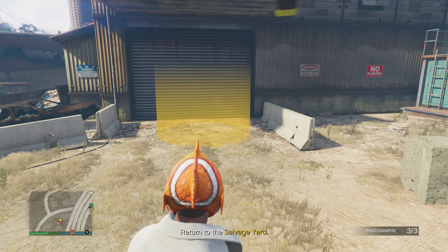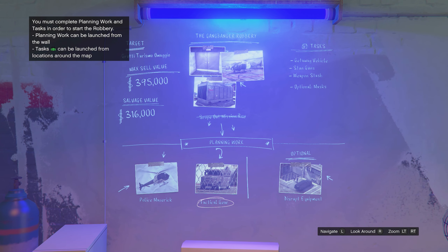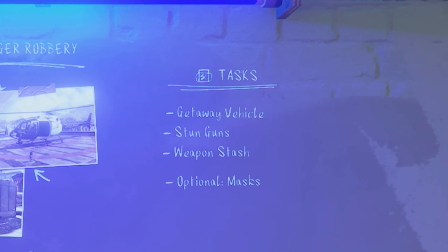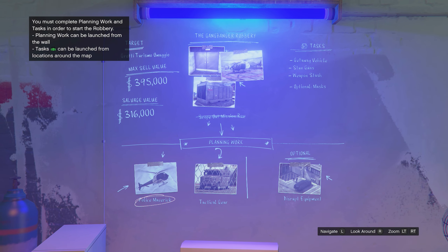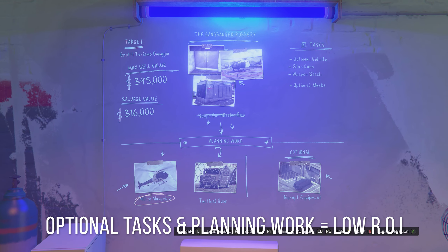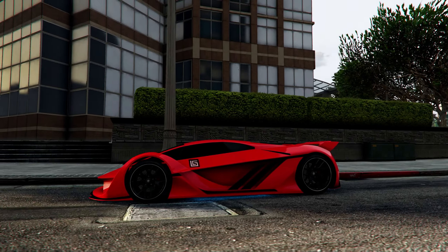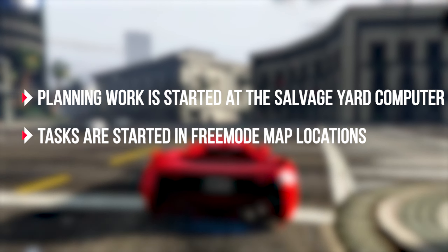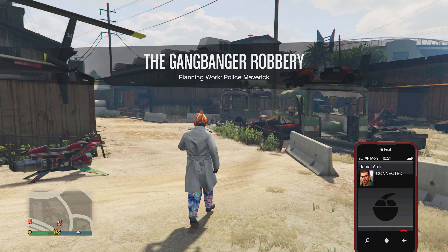Back at the computer you'll see the whiteboard with two categories: Tasks — three mandatory plus one optional — and Planning Work — two mandatory plus one optional. Like other businesses, the optional ones usually aren't worth it. I didn't complete them and had no issues completing the missions. Once the scope out is done, start your first planning work from the computer. Tasks are started out in free mode where you'll see a green duffel bag.